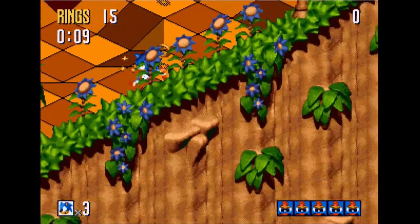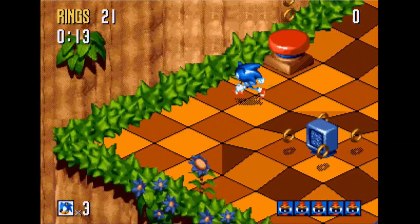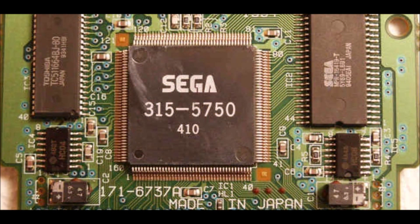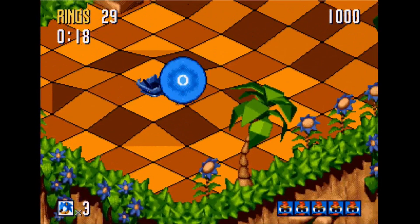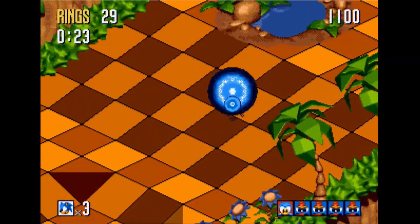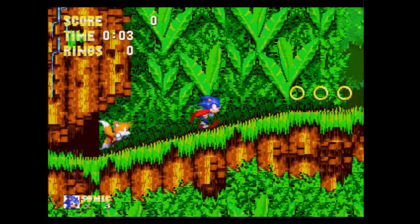Sonic 3 had a pretty troubled development. It started out as a 3D isometric game similar to Sonic 3D, however the processor it was using — the Sega Virtua Processor — wouldn't be out by the time they wanted the game to release. The problem was Sega had struck a deal with McDonald's to promote a Sonic game by February 1994. Since the project they were working on had just been cancelled, Sega had to come up with a solution before that date. Sonic 3 was that solution.